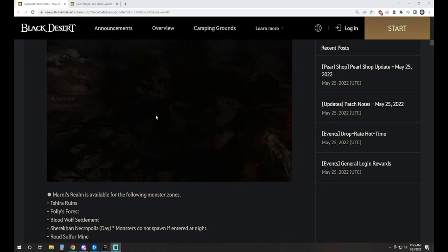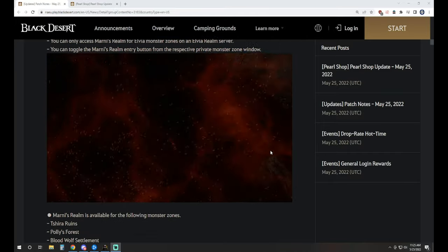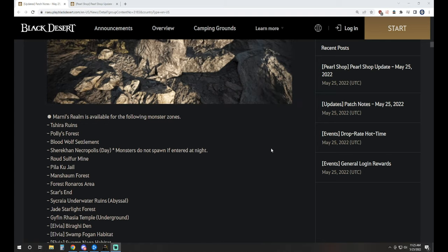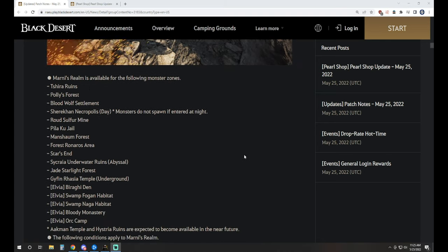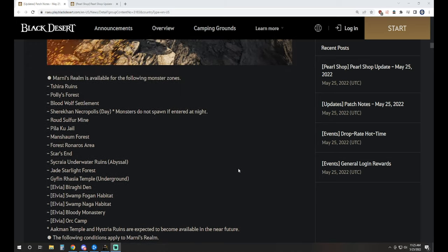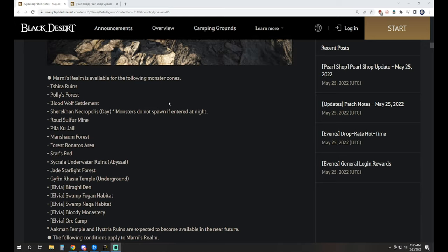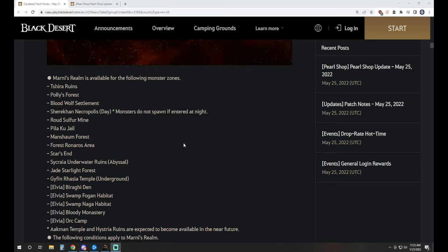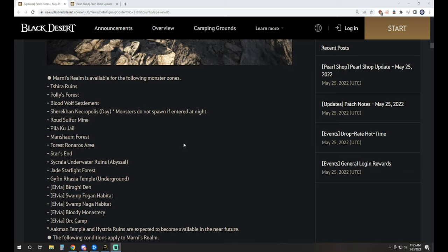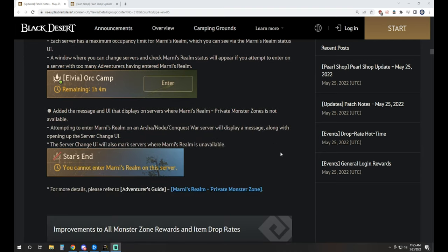You head to the zone and as you see on screen, you get a little pop-up where you can enter and it'll switch you over to that private server for that one hour. It's got a list of all the zones — not absolutely everything, but some of the more popular stuff. Bloody Monastery, Shira Ruins, Blood Wolves, Polly's Forest — any of those big SP zones as well as the Potion Peace Drop zones. Some of the other treasure item zones are in there too.